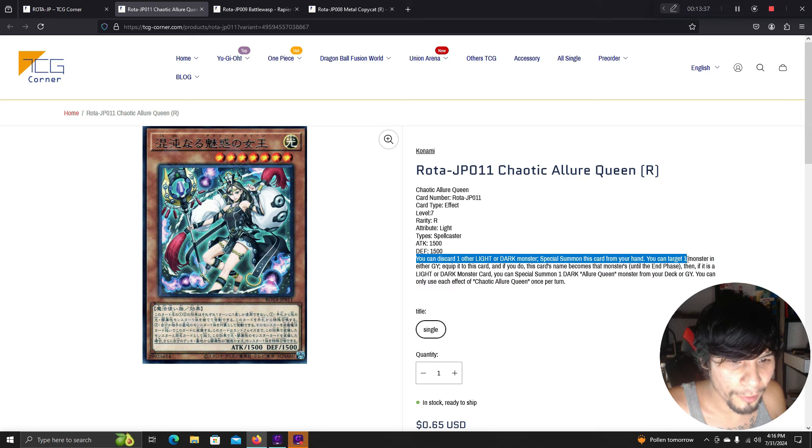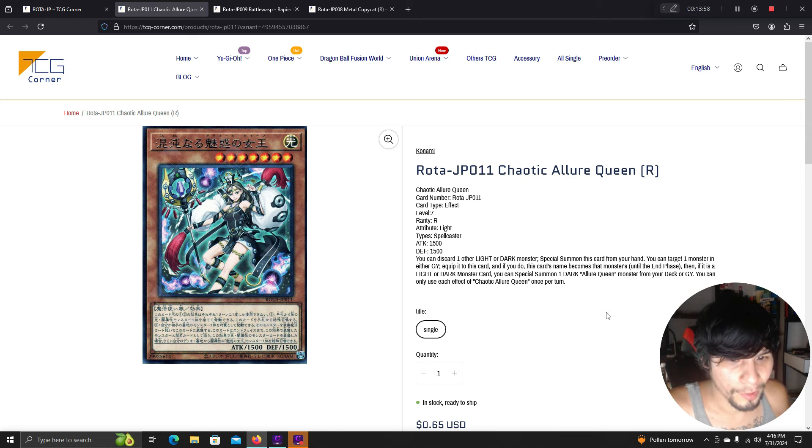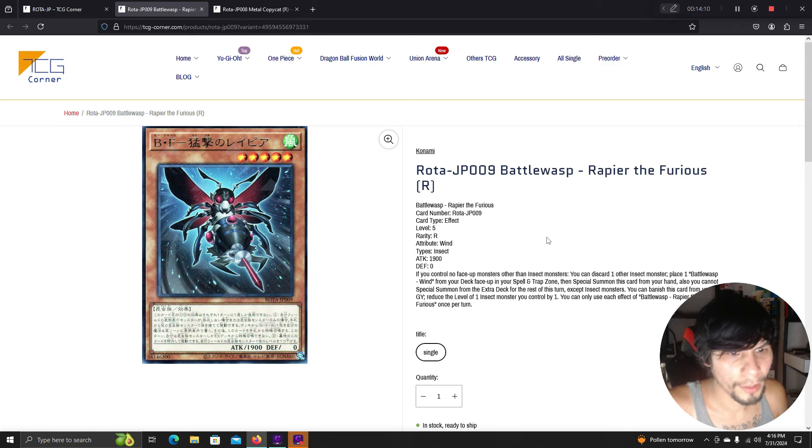Chaotic Allure Queen: you can discard one other light or dark monster to special summon this card from your hand. You can target one monster in either graveyard and equip it to this card — this card's name becomes that monster's until end phase. Then if it's a light or dark monster, you can special summon one Chaotic Allure Queen monster from your deck or graveyard. The art is pretty dope.